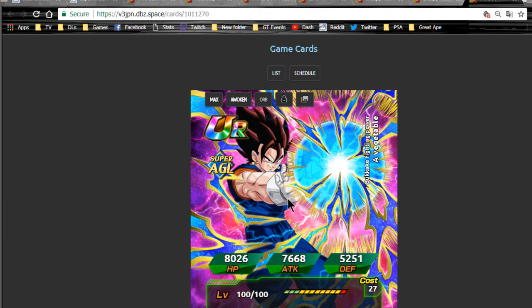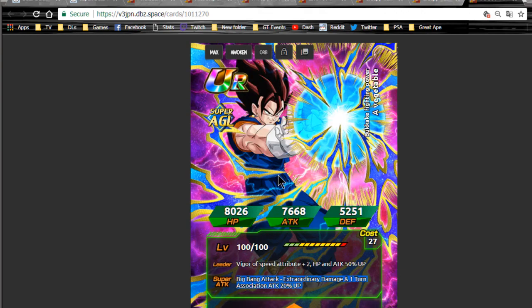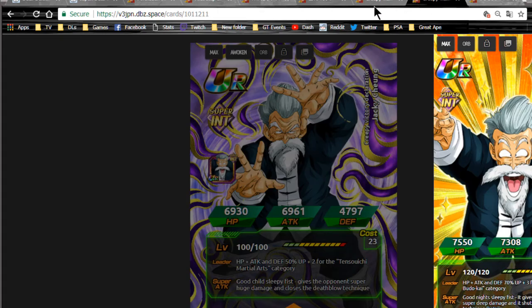Anyway, guys, thank you for joining me today — that's the new information we have on the new cards. I might go for this Vegeta just for collection purposes if I played on the JP side, but most likely waiting for Global. I have just under a hundred gold tickets saved for dragon ball summons, so I'll be waiting on this. Hopefully it comes sooner rather than later on the global side of Dokkan Battle. Remember to subscribe if you're new — I'm really close to a thousand subs, so hit that subscribe button. Thanks for joining, and I'll catch you guys later.